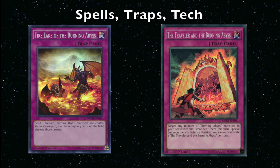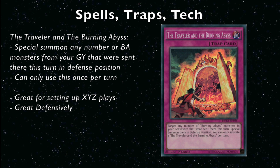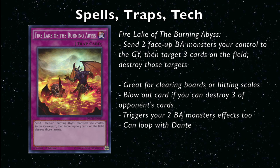For traps, there are two. Traveler of the Burning Abyss special summons all Burning Abyss monsters sent to the graveyard this turn in defense position — you can fill your board for free and go into Dantes or other Xyz you need, or bring back multiple Dantes. Fire Lake of the Burning Abyss is sort of like Icarus Attack for Burning Abyss — you destroy two of your Burning Abyss monsters to destroy three cards on the field, a three-for-three destruction trap that's a blowout against Pendulum decks since you can pop both scales and something else.